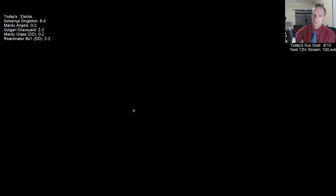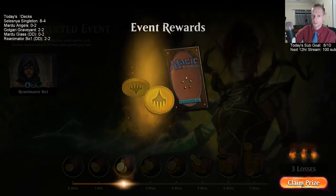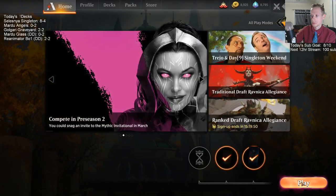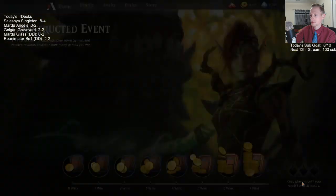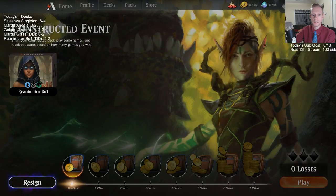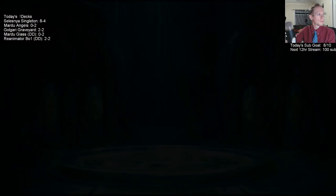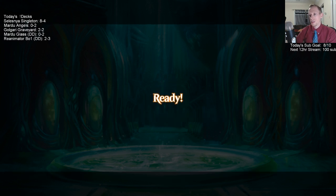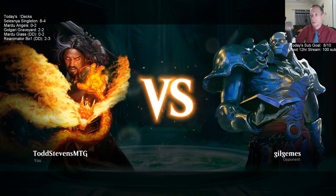Let's try this again — hopefully not paired against mono red. Being on the draw against mono red, I don't think we have a chance, but that's what we expected going in. I just don't think we're going to beat mono red. We just hope we don't get paired against it three out of five times.